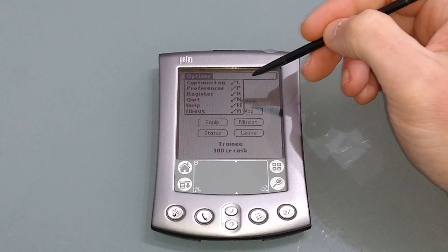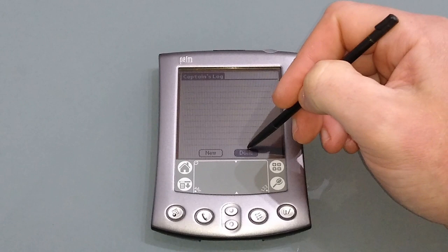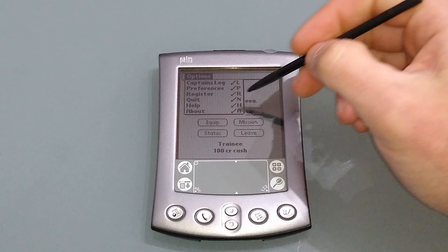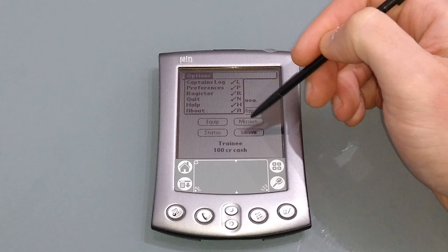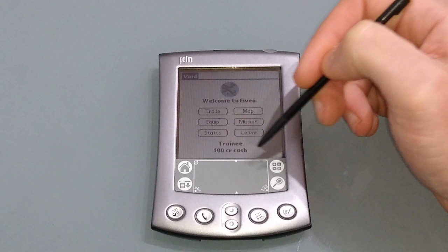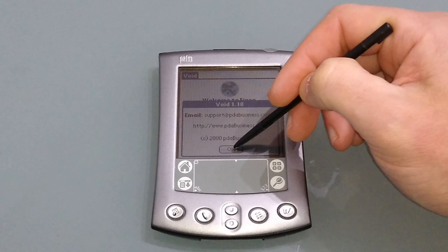On the menu bar we've got some options. The captain's log lets you make notes — handy when a mission tells you to go somewhere or you find a trade opportunity, so it's useful to write things down. There's also preferences where you can remove space dust, invert it, and since this is a color device it automatically selects color, but you can put it back in black and white. You can register it, and there's Help and About.